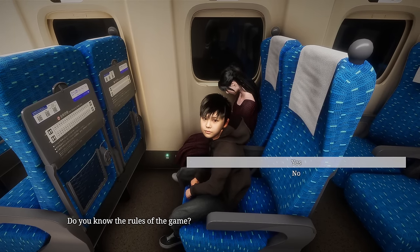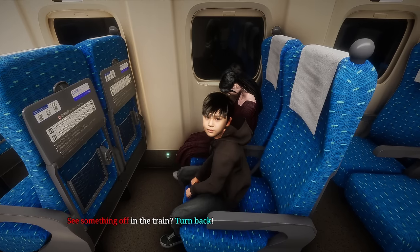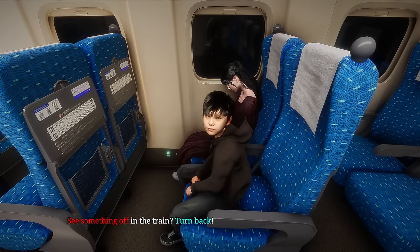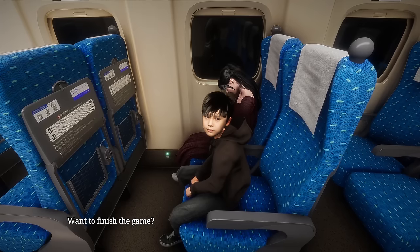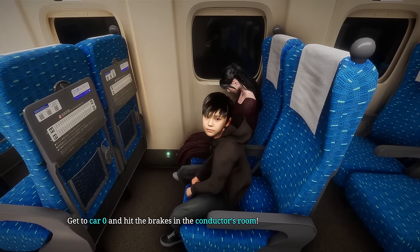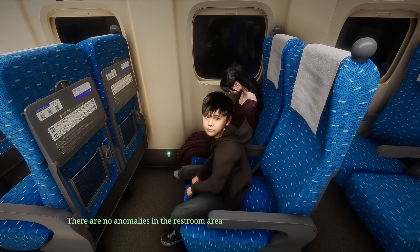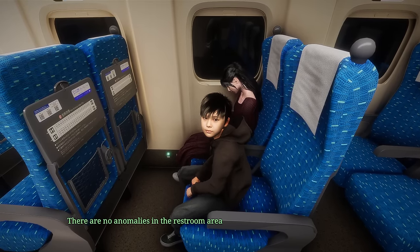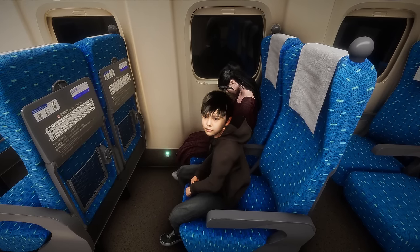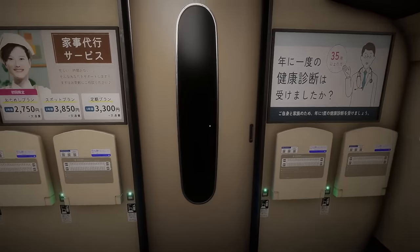Do you know the rules of the game? Let's go with no just in case I've missed anything. The rules are simple - see something off in the train, turn back. But what's classed as off, where's the line? Want to finish the game? Get to car zero and hit the brakes in the conductor's room. So we're just going to keep progressing through the cars then. There are no anomalies in the restroom area - that's good to know. I'll see you at the end then. This is probably going to be complete nightmare fuel and I'm going to get this horribly wrong, but we're going to try.